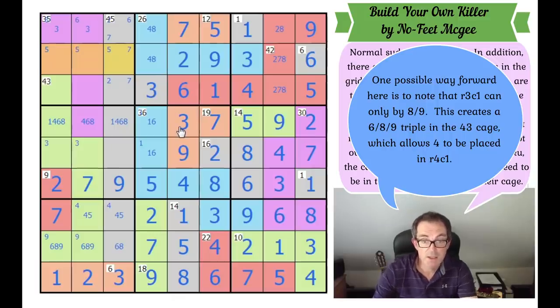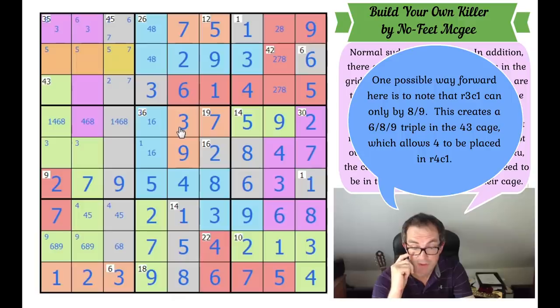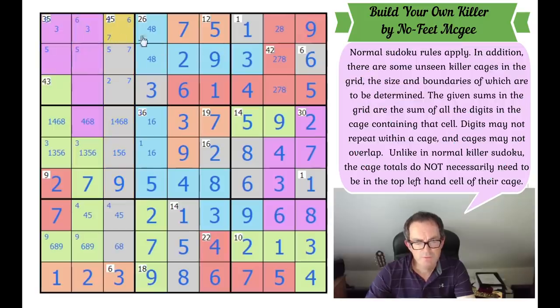What is it that I'm missing here? Let's look at this row — we need 1, 3, 5, and 6. So this has to be a 1, 5, and 6 triple. The 35 cage in 6 cells has got to have a 9 in it — it can only go here. That fixes this one as a 9. So now that must be an 8 by Sudoku.